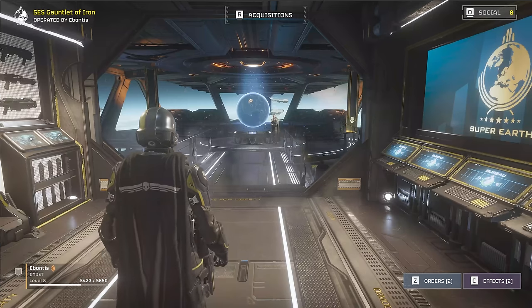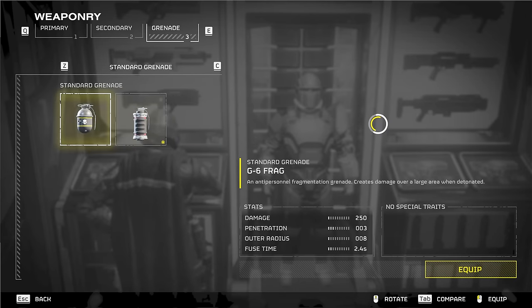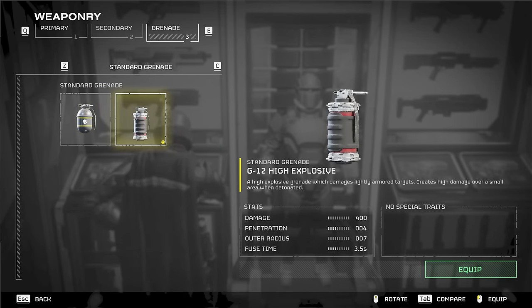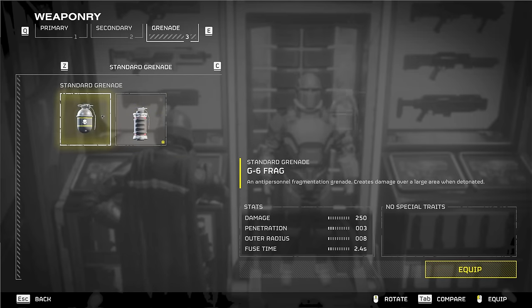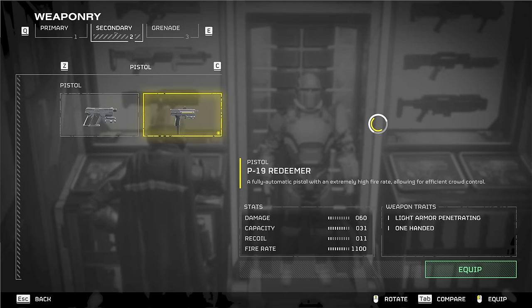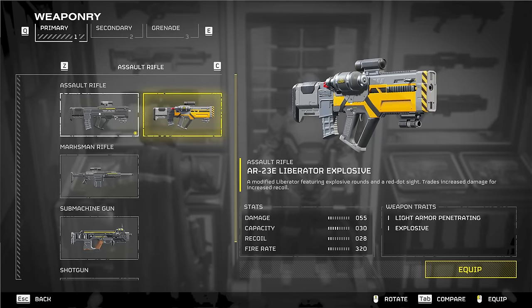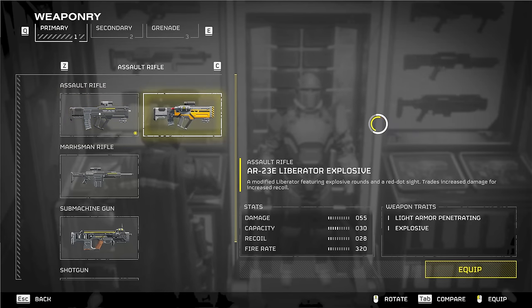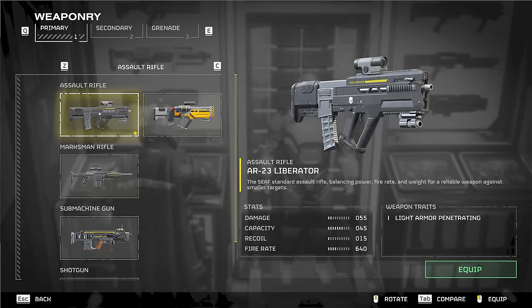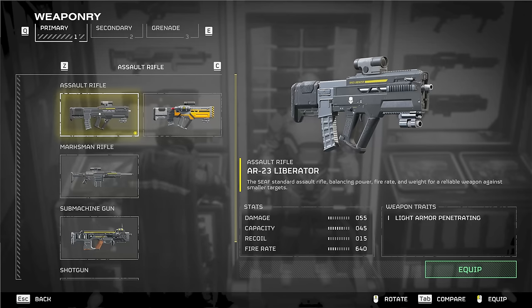When coming out of different missions — maybe fighting automatons versus other enemies — check your gear and do comparisons. For grenades, I can see my thermite has 400 damage, armor penetration of four, while the frag is three but with a slightly bigger radius and shorter fuse time. For primary weapons, the premium rifle does 55 damage same as the standard, but holds 50% more ammo, has nearly half the recoil, and a faster fire rate. So normal assault rifle will be totally fine without the premium pass.